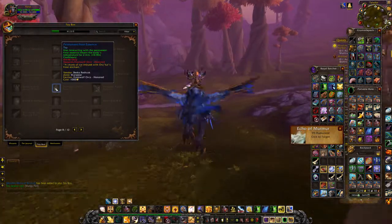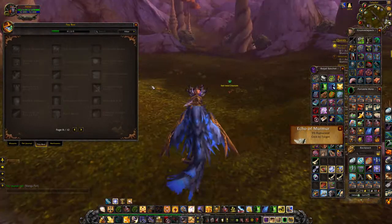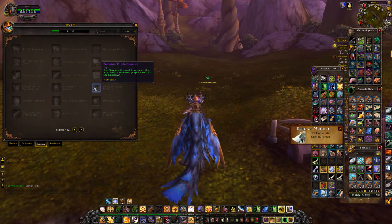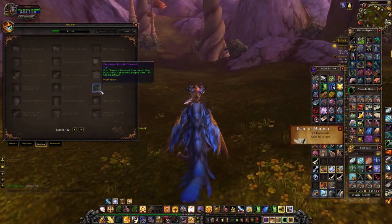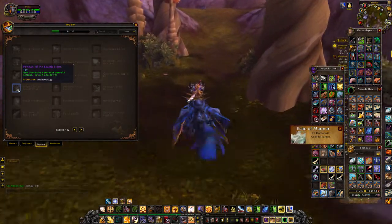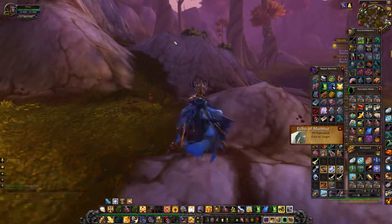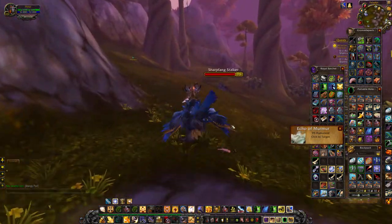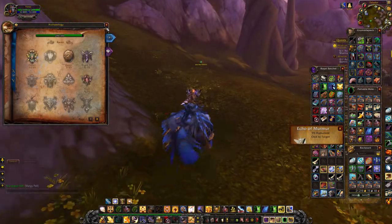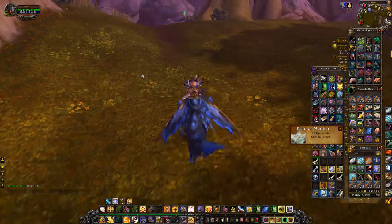Frost Wolf only toy — interacting with the permanent frost essence lowers the body's temperature for two minutes. Perpetual Purple Rocket — shoots a rocket into the air that bursts into a thousand purple stars; it's a promotional thing. Pendant of the Scarab Storm — summons a storm of peaceful scarabs; you do archaeology to get it. Since it's scarabs, it's probably Uldum, which is a desert place — scarabs would probably fit in pretty well there.